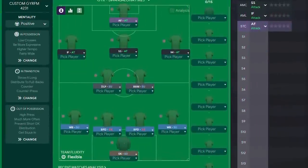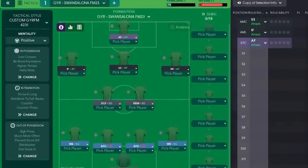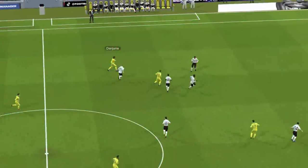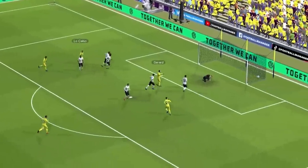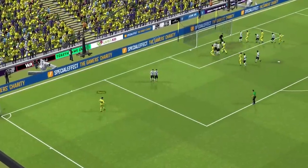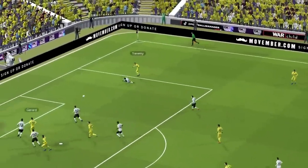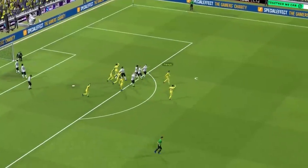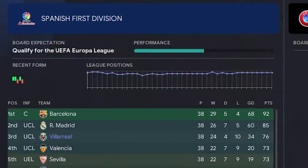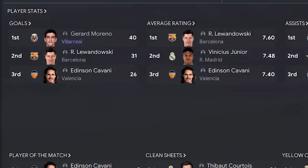The penultimate tactic is a GYRFM classic: Swan Zalona. You might have seen it on Hood's channel, but I tested it and it is great. What I loved about this tactic was the output it created for a striker — Gerard Moreno, who I've never been able to get firing. I felt like I could have put a goalkeeper up front and the tactic would create enough chances for him to score 20 goals a season. With Villarreal, I finished third in the league and runners-up in the Europa Conference League, and Gerard Moreno got 40 league goals — absolutely mental.